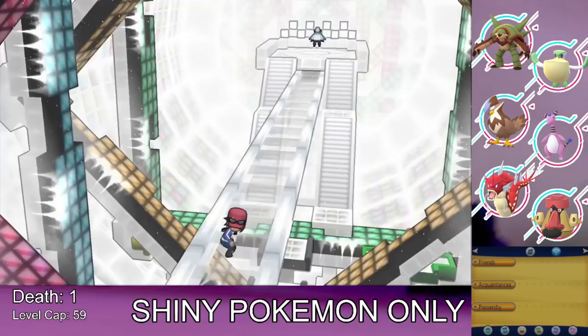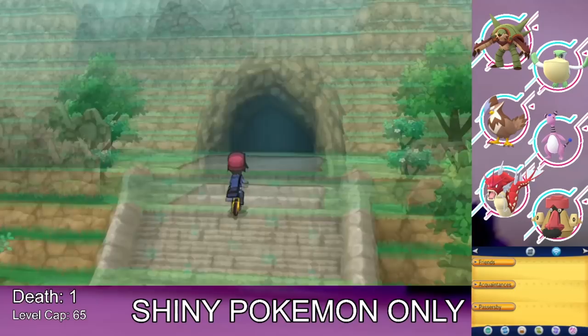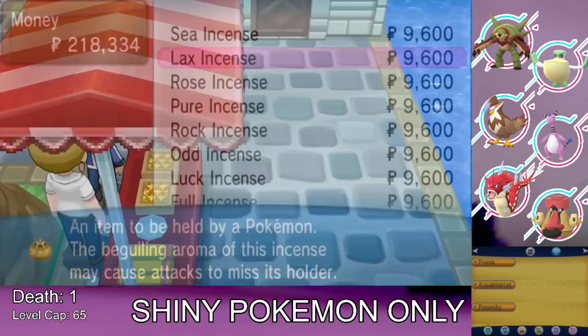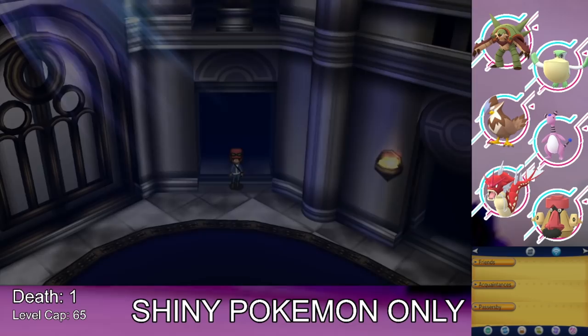With all eight gym badges we head to Victory Road. Our team is pretty tanky and can take on any trainer. Afterwards we visit the Incense Dealer to stock up on Sea Incense and max out on Lax Incense — they cause moves to miss at a pretty high rate, which is great insurance. We equip these as held items on all our Pokemon before heading into the Elite Four.